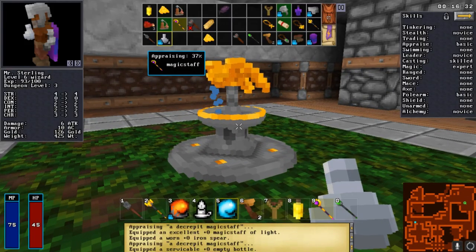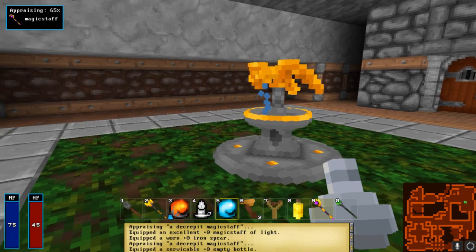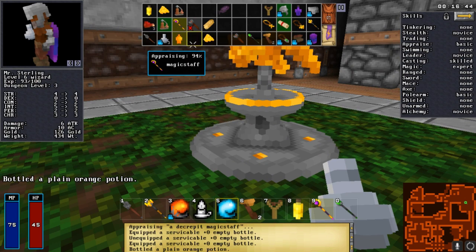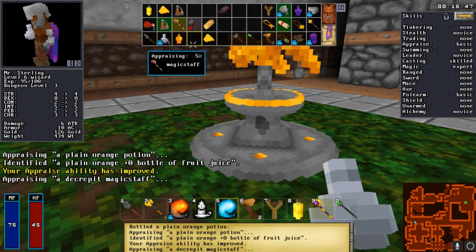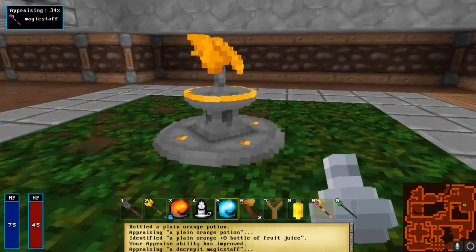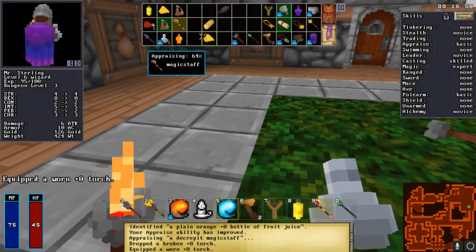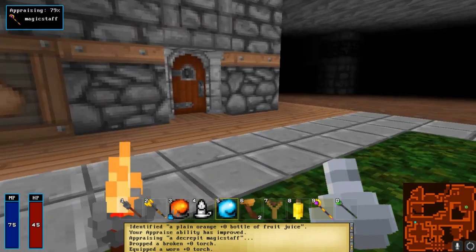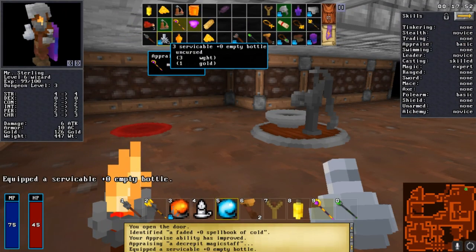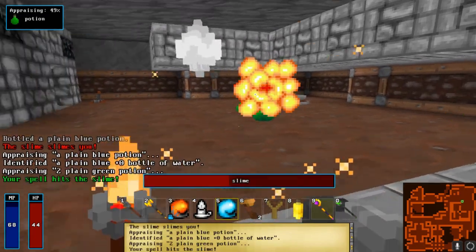A note about alchemy: if you're going up to a fountain, be sure to equip an empty bottle and use it on the fountain. Unlike the past where you could get blinded or confused, this will give you a potion. It can still summon a succubus, so that's more experience - just be careful about being charmed or your units getting charmed. For those trying to get just water, go up to one of these pipes and use it a bunch of times. You might also get some slimes popping up.